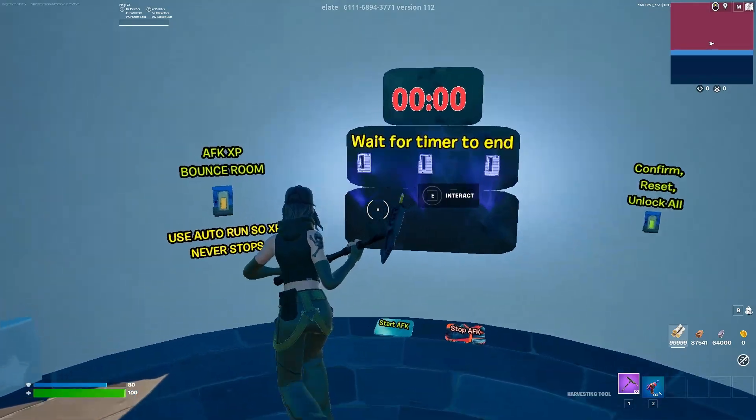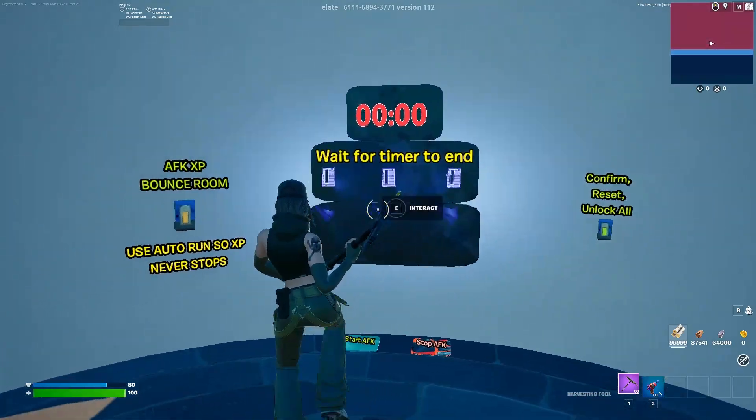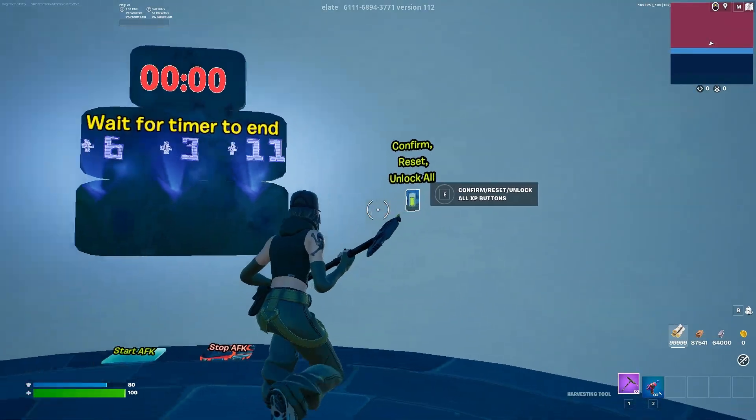Now that you've waited your 10 minutes, we're going to enter in this code — it's going to be code 6-3-11. I'm going to skip to the end so you can see the code typed in. Once you have code 6-3-11, go ahead and hit the confirm button on the right.